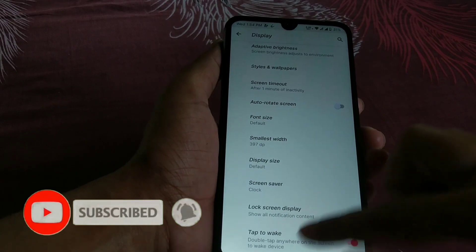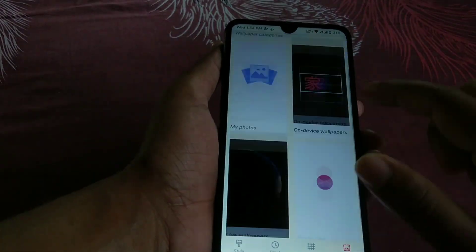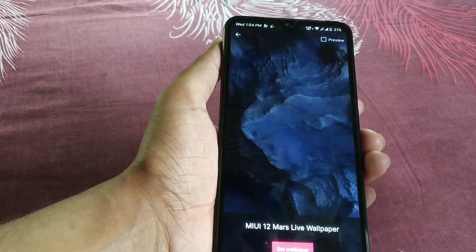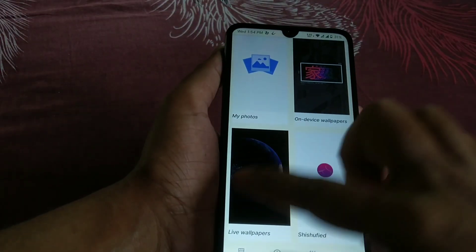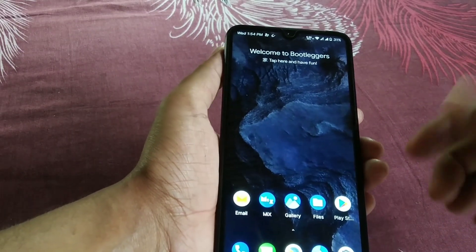On display settings you have so many things. I have enabled the MIUI 12 wallpapers — I have already provided the links in my Telegram channel. So if you guys haven't joined my Telegram channel yet, make sure to join.